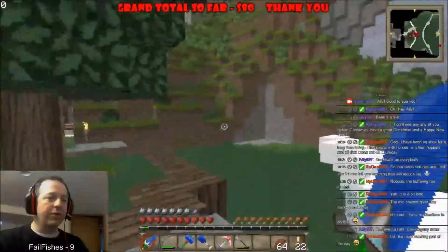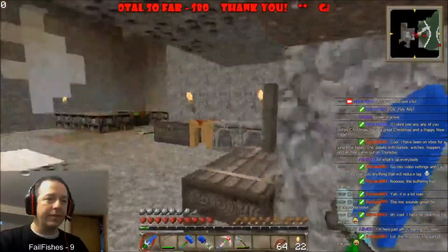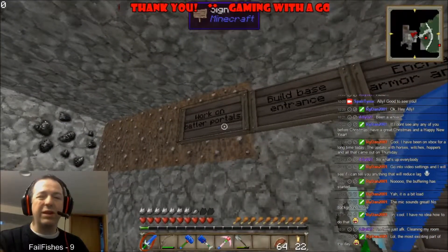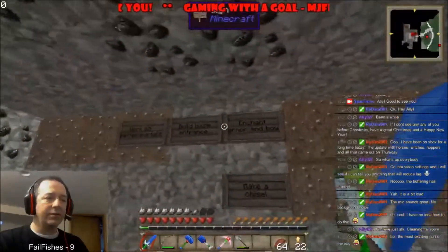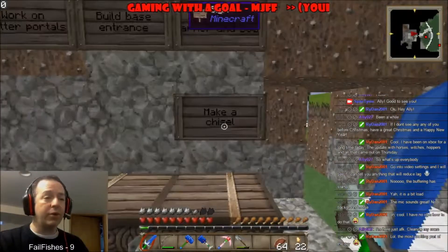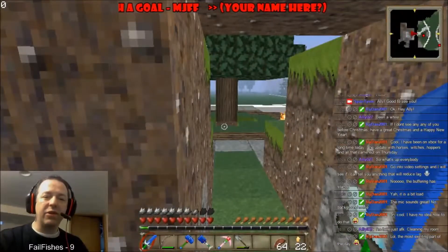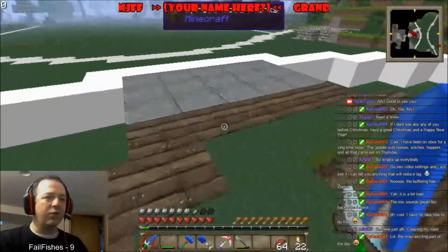All right, let's see here. So I started doing this — I want to make an entrance way here. Here's a few things I want to do: work on better portals, that's something I want to do — don't need it just yet. I'm working on the base entrance here. I want to enchant some armor and a bow, and make a chisel.